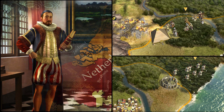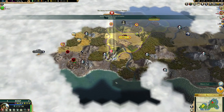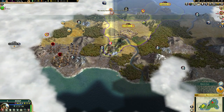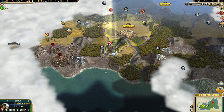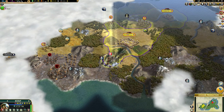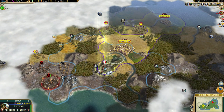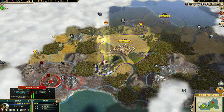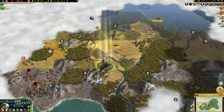Our neighbour Egypt is building the Pyramids that we're also trying to build. We did manage to beat them to it on turn 44. We had just pillaged and stood on their silver mine, and I checked in game and they were one turn away from building it, so that literally may have made the difference. Every little does help.